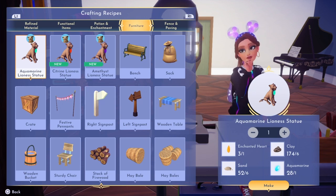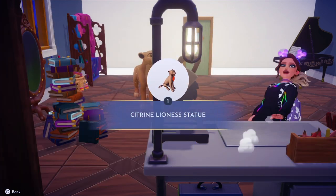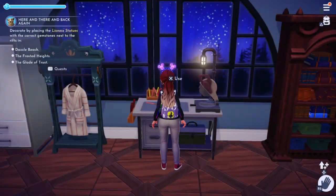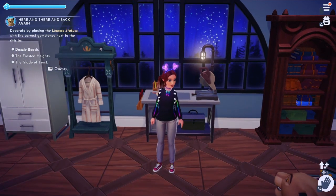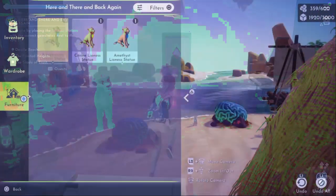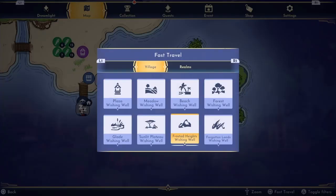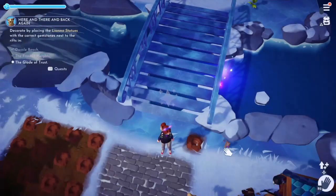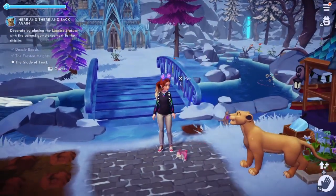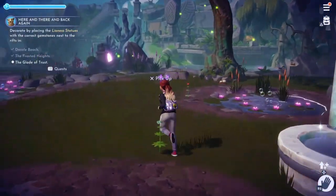It's letting me use this stuff already, so let's make that one. Decorate by placing the lioness statues with the correct gemstones next to the rifts in Dazzled Beach. All right, let's go to Frosted Heights. Let's go to Frosted Heights. I'll place this one next to the rift.